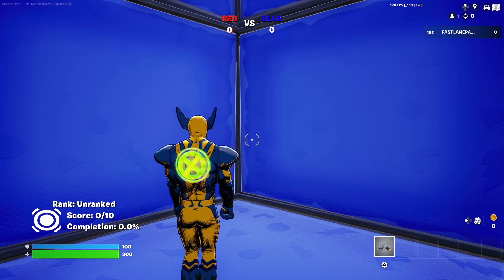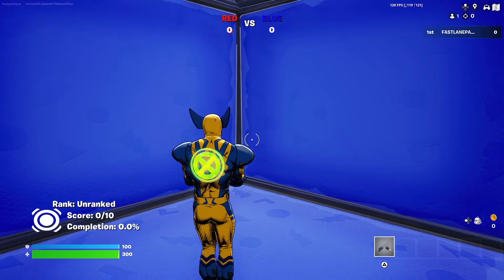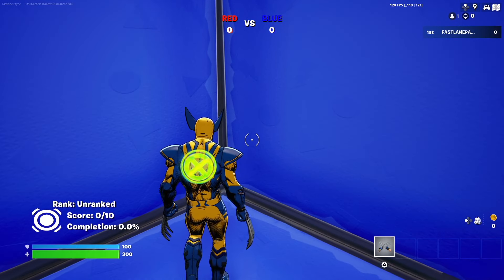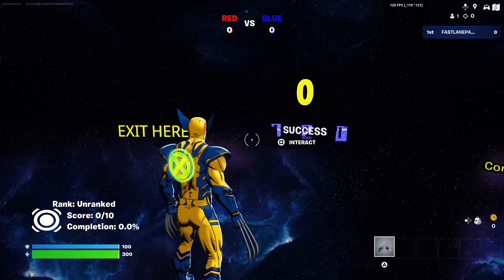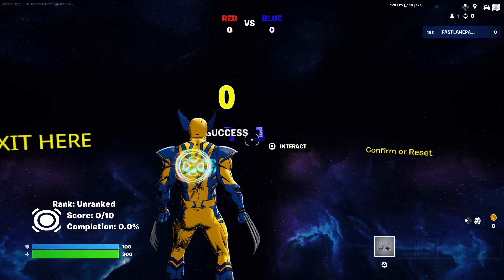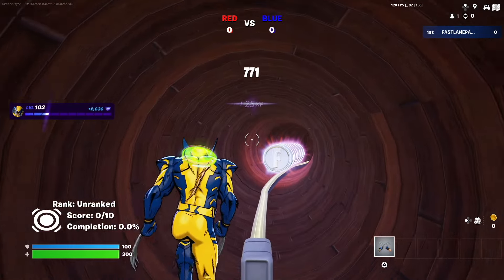Once you're down here, hit any emote you have loaded on your character — it doesn't matter which one. Once you perform the emote, you'll see a button pop up in the corner with a question mark. Hit that button and activate it, and it'll drop you into another area.